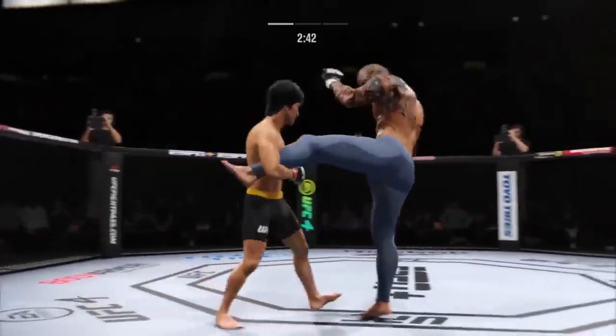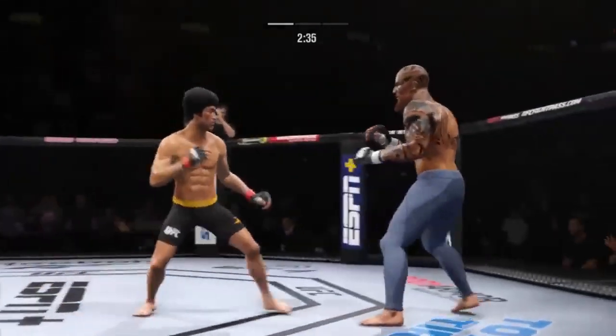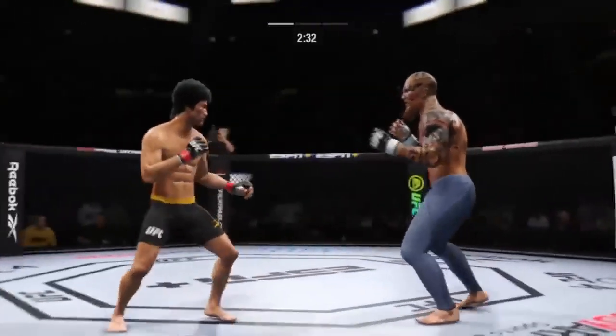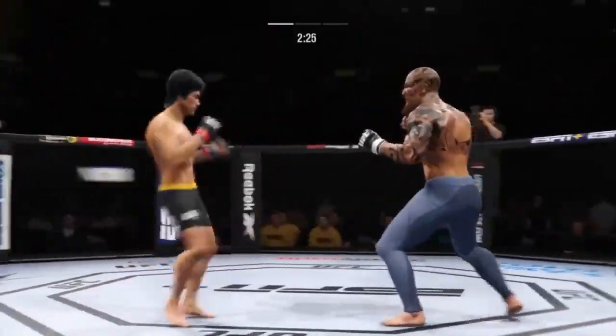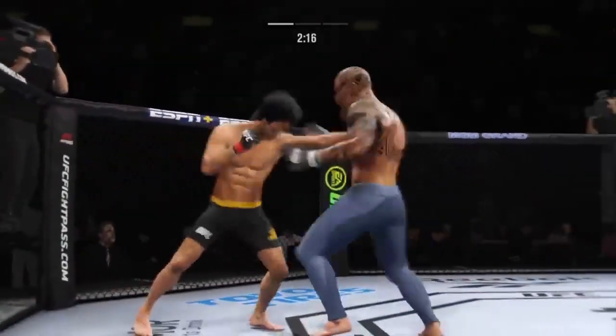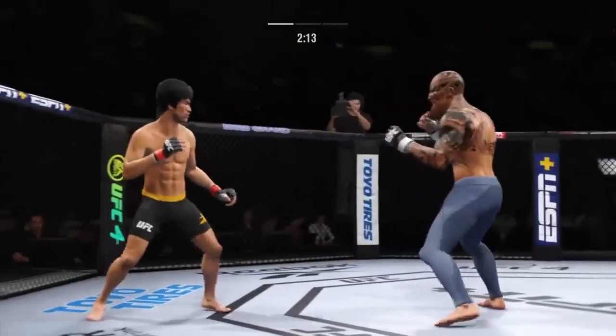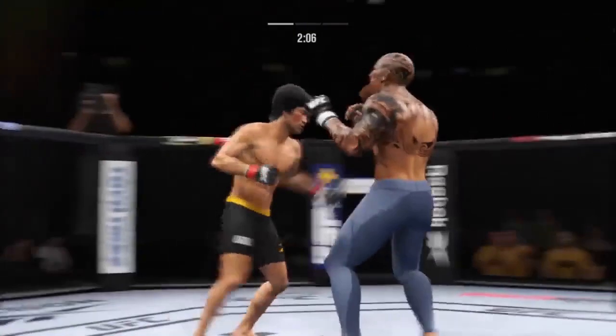He caught the kick. A flush right hand lands true. That couldn't have felt good — a flush knee lands to the body by the taller fighter. Strong defense there to block the shot. And he lands another huge knee as the taller fighter uses his length well yet again.